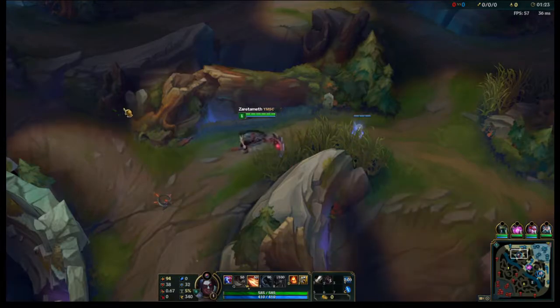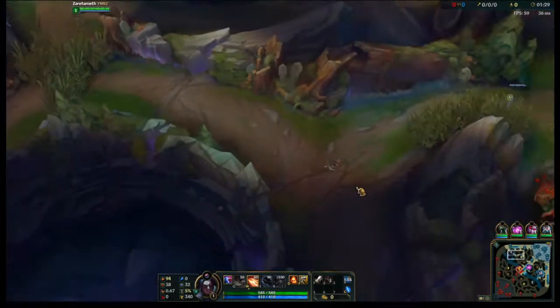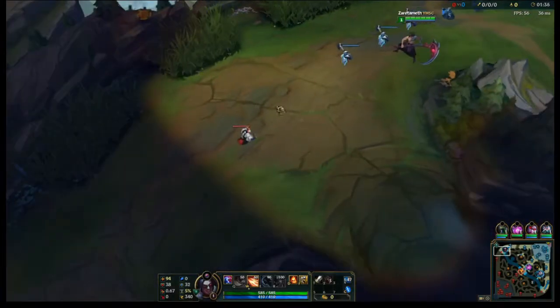GP would really like those early kills, but he also likes Exhaust because people who can early pressure him are hard to deal with. So when I go against a Riven, I usually bring Flash Exhaust so that when they jump on me, I can just get out of there.